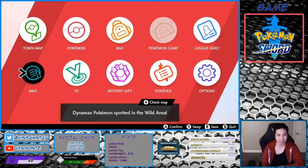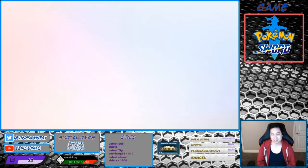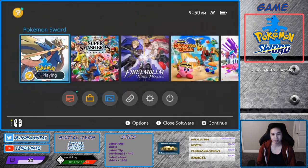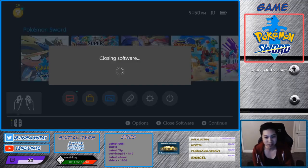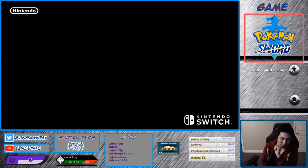We're gonna save right here and do the trick where we throw a wishing piece, and press home on that save. If it's a red beam, we'll reset. If it's a purple beam, we'll keep it — it'll lag a little bit if it's purple. So we're gonna keep doing this until we get a purple beam.